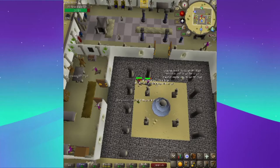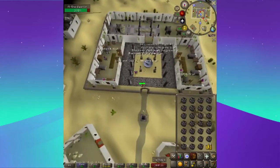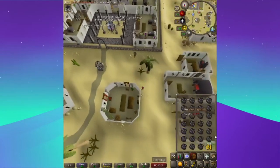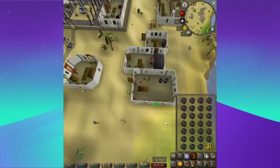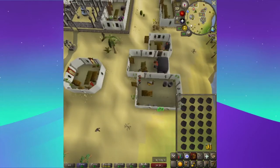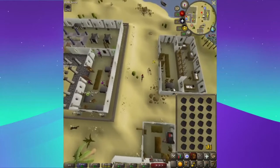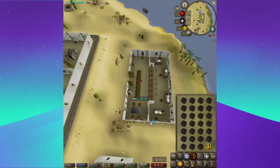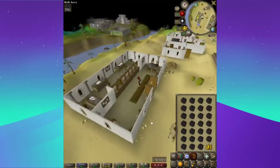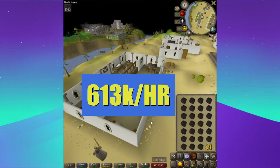The first money maker I have for you guys is Al-Kharid, which is right here. It's pretty much just tanning black dragonhide. It'll be easy — you just right click, tan, and boom, it instantly gets tanned. So you can run back and forth and tan them. You can tan two full inventories in one minute if you do it correctly and pay attention. Two full inventories in one minute — so you are making $613k per hour for this money maker.